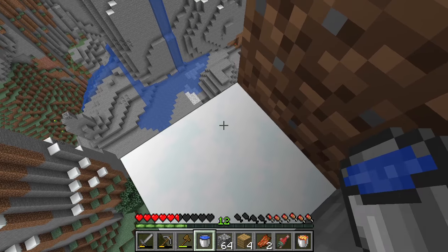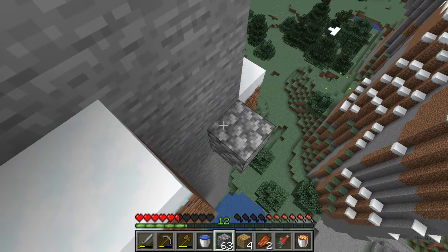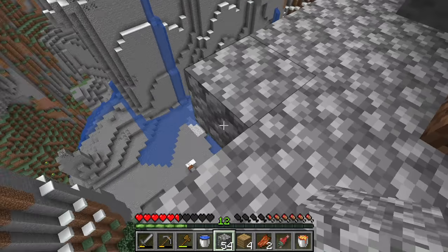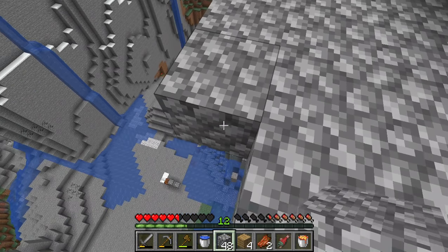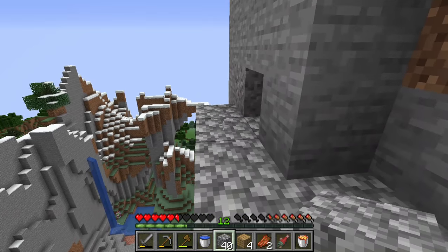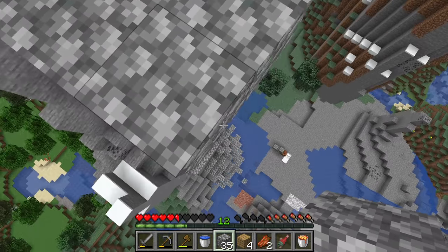How about I make one floor at a time, except I just go downwards each time. This seems like a good place to start. I'll clear up the mountain later. I might change cobblestone to something else, but for now this is good enough.